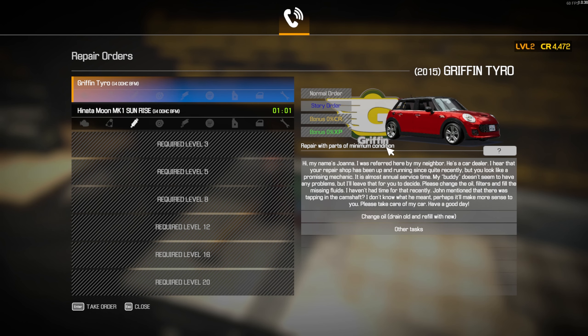Looks like Joanna is calling us — she wants her oil changed as well as some other stuff. She has some kind of tapping in the camshaft, so we're going to be doing a little bit of engine work. Let's go ahead and take the order. It's like a Mini Cooper — anyway, let's take it to the bay.